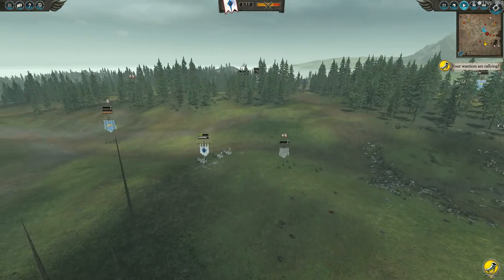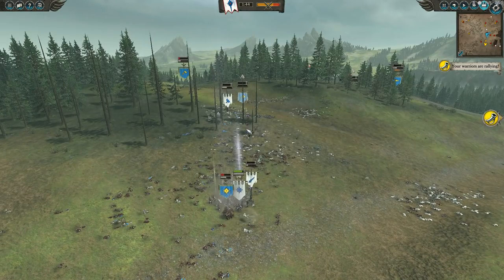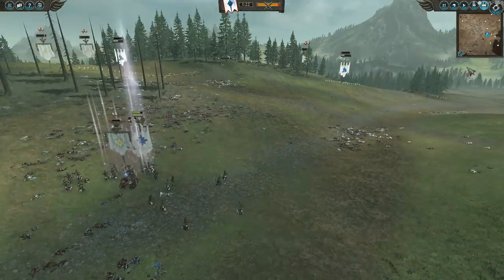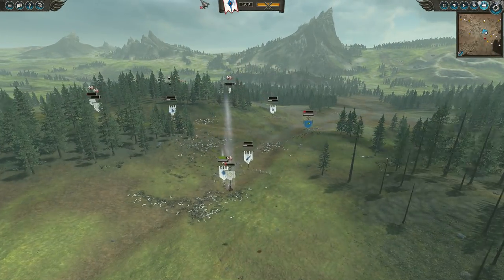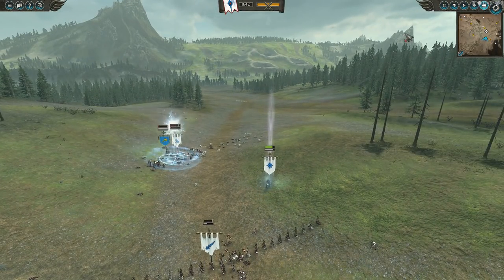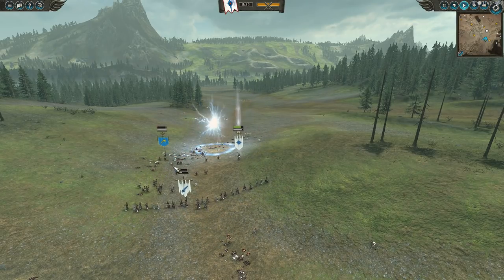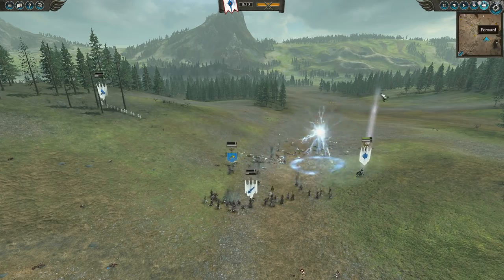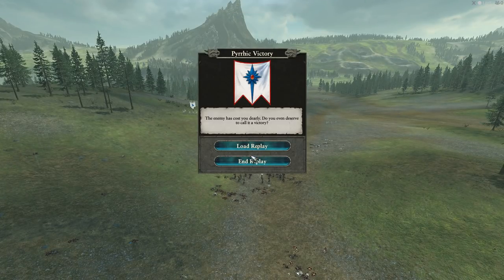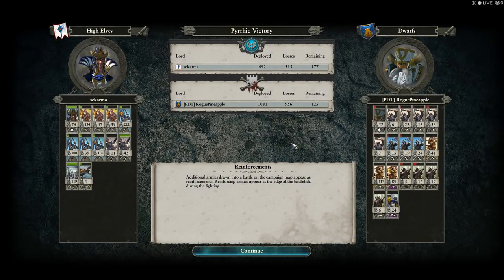I bring the Swordmasters of Hoeth in to help out, and I think at this point the battle is decided. He has some broken-out units all around, but I've sort of crushed the lines. Let's speed up here — as Dwarves are known to do, they don't really rout and they fight to the end. It's just kind of a slugfest. We're going to mop up these Slayers. I cast a final Chain Lightning just for fun, but it ends up doing more damage to my units than his. I cast Feeble Foe and they will be cut down. That shall be the end of the Dwarves — a War of the Beard alternate history, where Sakarma led the Elves to victory against the Rogue Pineapple Dwarves.